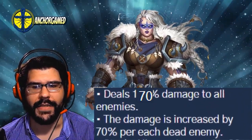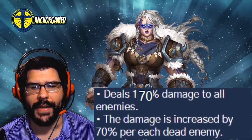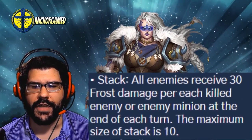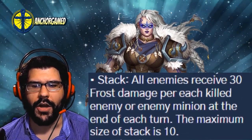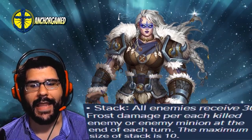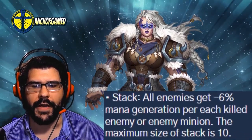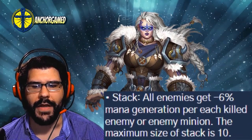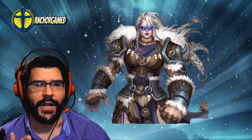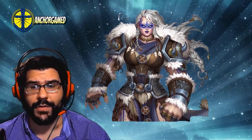She deals 170 damage to all enemies, and the damage is increased by 70% per dead enemy. All enemies receive 30 frost damage per each killed enemy or enemy minion at the end of each turn — the maximum stack size is 10. It also has a stack where all enemies get minus 6% mana generation per each killed enemy or enemy minion, with a maximum stack size of 10. I know it's a little complicated, but I do have a video to help clear things up so you'll understand exactly what's going on with this hero.